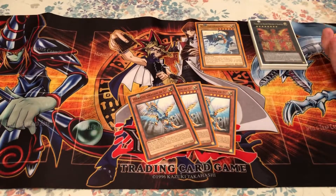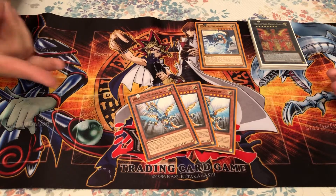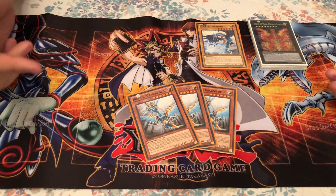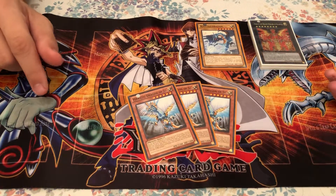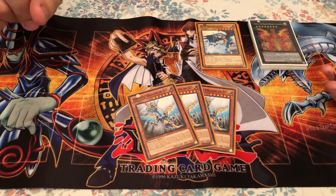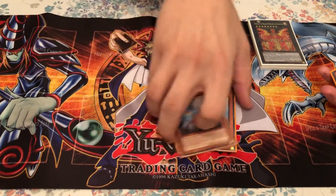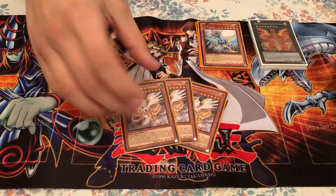Three Hieratic Dragon of Sue. You can tribute a Hieratic on the field to special summon him, which is awesome. His effect lets you tribute to destroy a spell or trap card on the field. And then with all the Hieratic Dragons, their final effect is that when they're tributed, you special summon a dragon-type normal monster from your deck, but its attack and defense become zero. So yeah, a logical card to have.